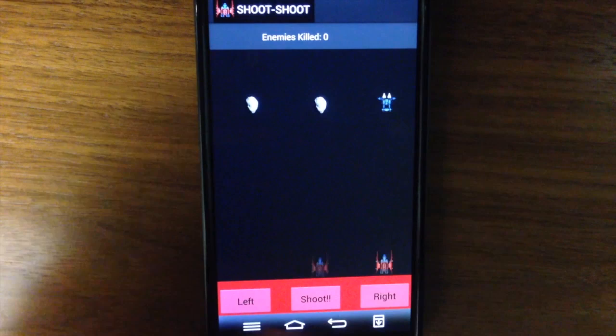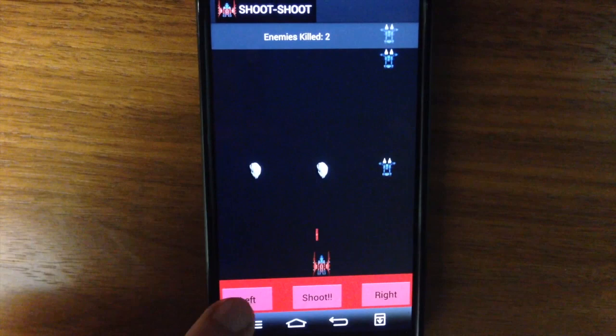At the bottom of our screen, we have the spaceship, which is controlled by the left and right keys, and the middle button shoots the bullet.